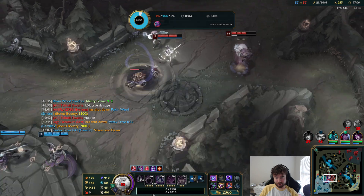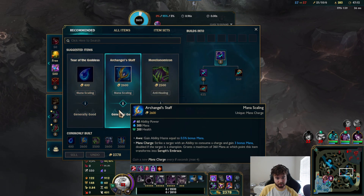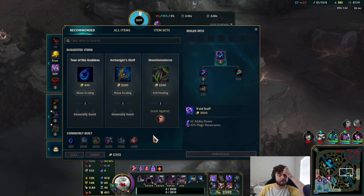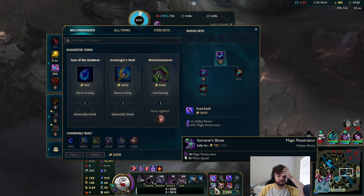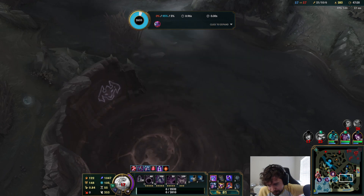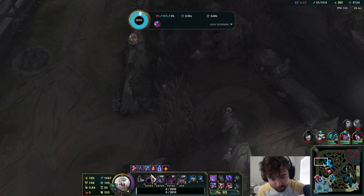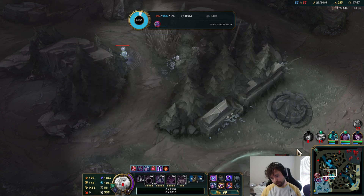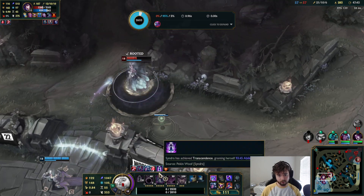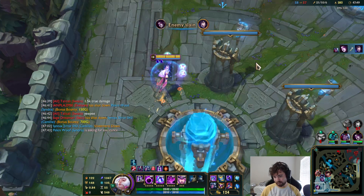I had a feeling Evelynn was somewhere nearby — she was in this brush, which means I can't have line of vision there. I could literally sell my Sorcerer's Shoes for Banshee's Veil if I wanted — it actually could be a huge purchase versus Eve because it reduces her damage by quite a bit. Let's go for it — I have no boots so I'm very slow, but I definitely deal damage. I have 1,000 AP.